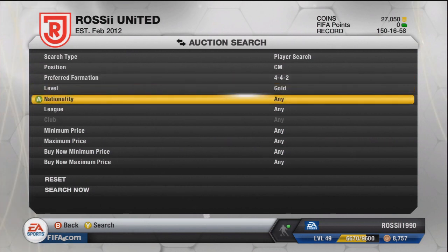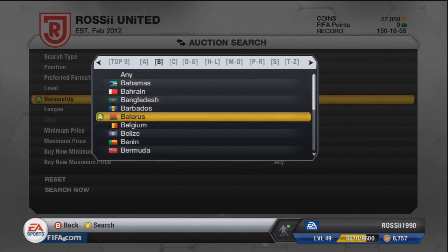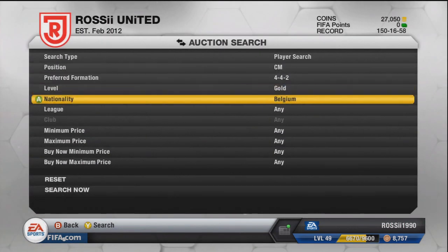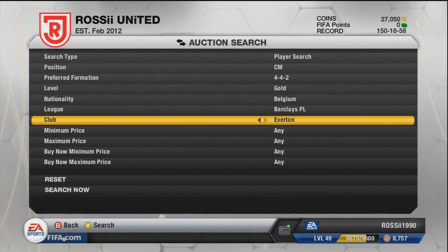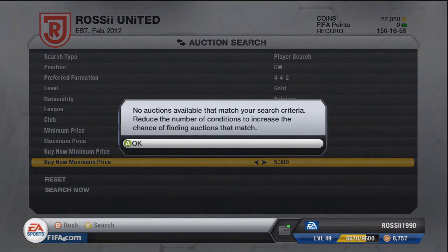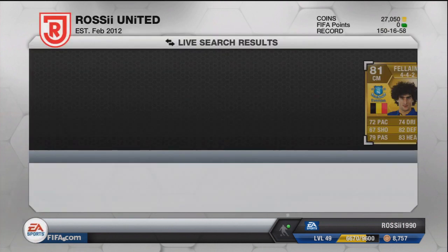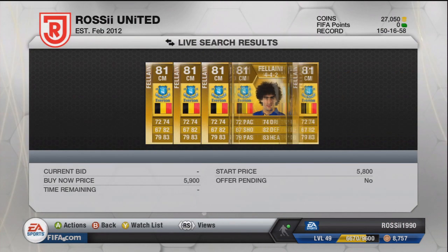We're going to use Fellini in this one - he is Belgian and I've picked 4-4-2 because it's a popular formation. The 4-1-2-1-2 and 4-3-3 are probably the main ones. I don't know his buy-now price so I'm going to start at 5k and push up until I get one. The cheapest one is about 5.6k, which isn't too bad.